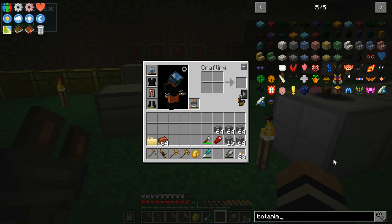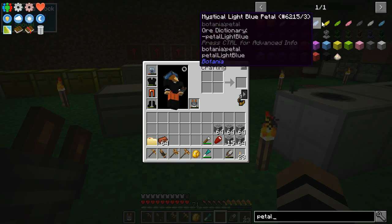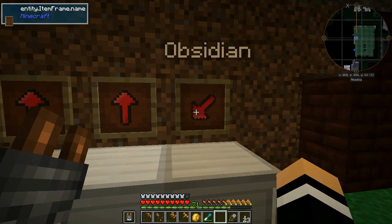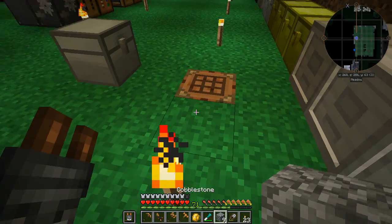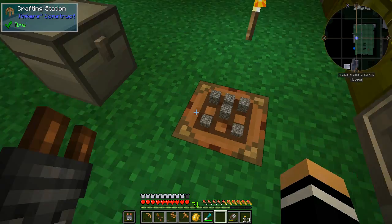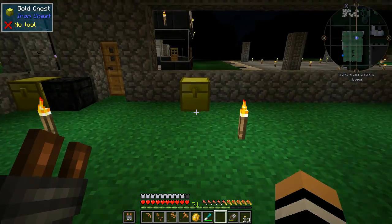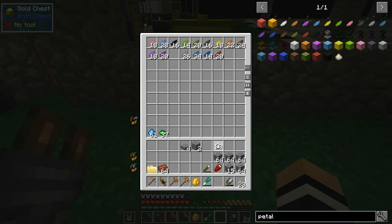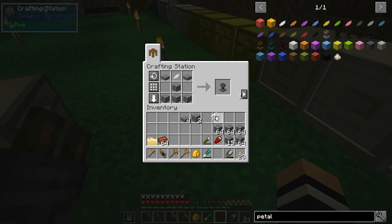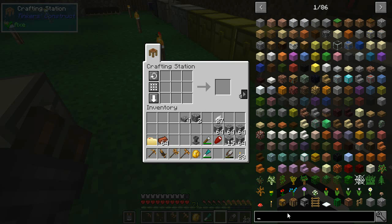We're just going to search for it — petal apothecary needs some cobblestone. Let's just grab a bunch of that. We're going to need petals too. Last time we made a bunch of flowers and as you can see I've got a ton of these now. I shouldn't really use the white ones — excellent, petal apothecary crafted.